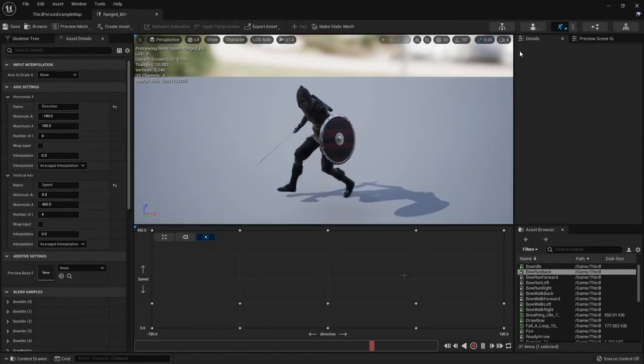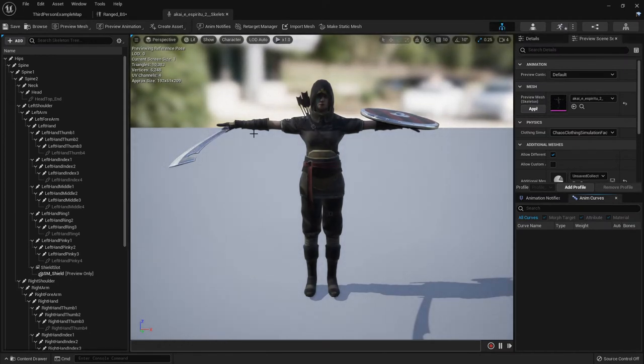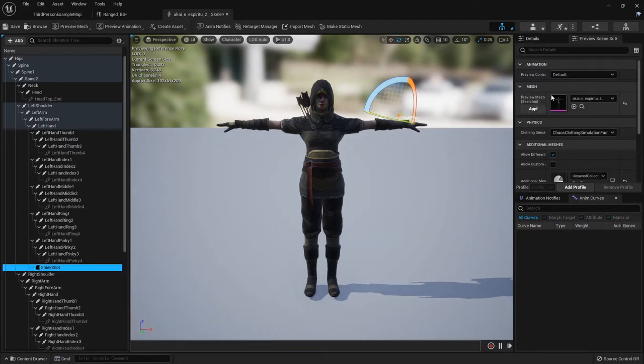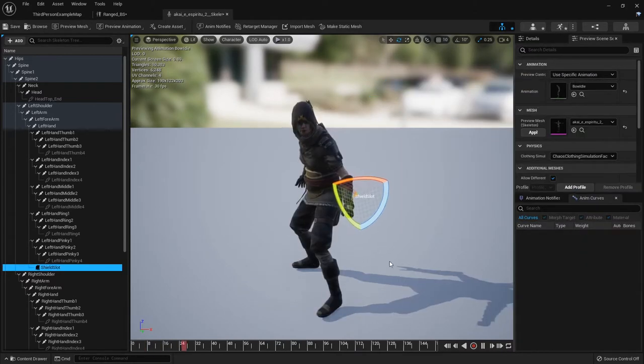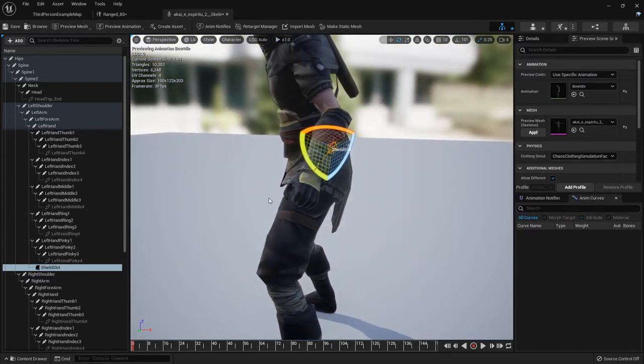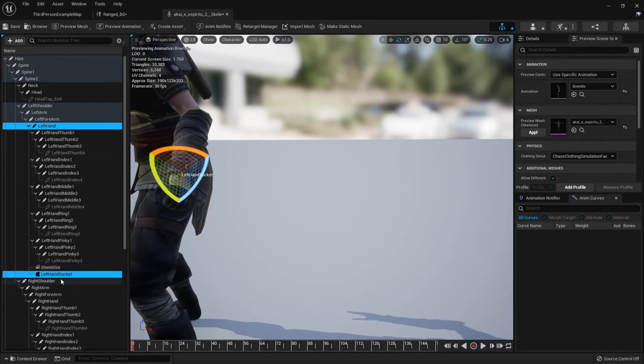With all that done, let's go over to her skeleton - the skeleton diagram - and we can actually apply the weapon to her and position it. I'm going to right-click the shield slot and remove all attached assets to get rid of the sword and shield so we can better position the bow. Under Preview Scene Settings, under Animation, I'm going to go to Use Specific Animation because I want her to use the new bow idle animation. I'll pause it and bring it back to the beginning. These animations are set up for the bow to be in her left hand, so I'll find that bone, add a socket, hit F2 to rename it, and call it bow slot.